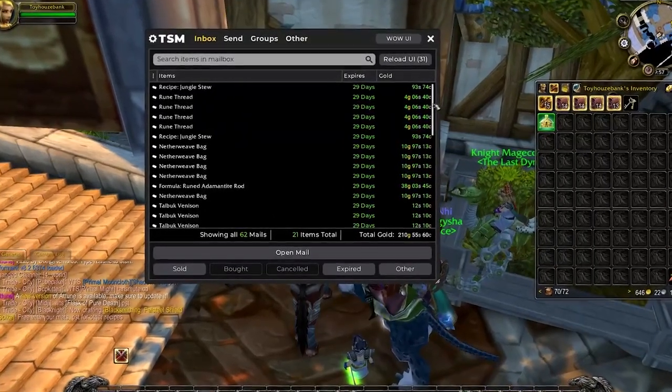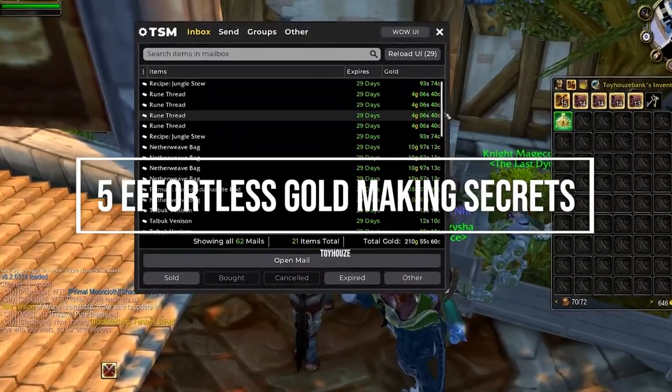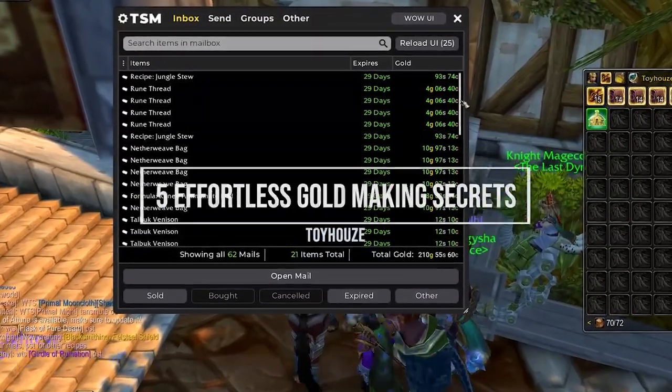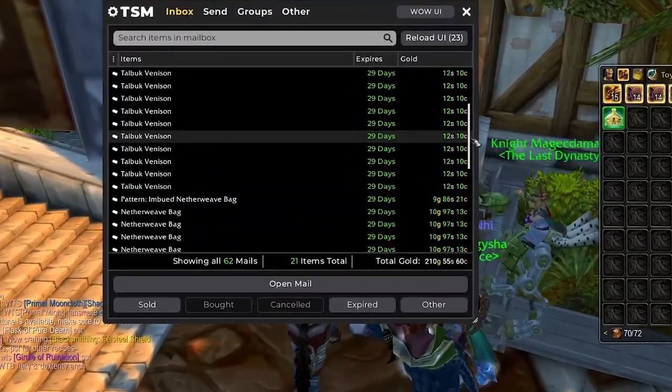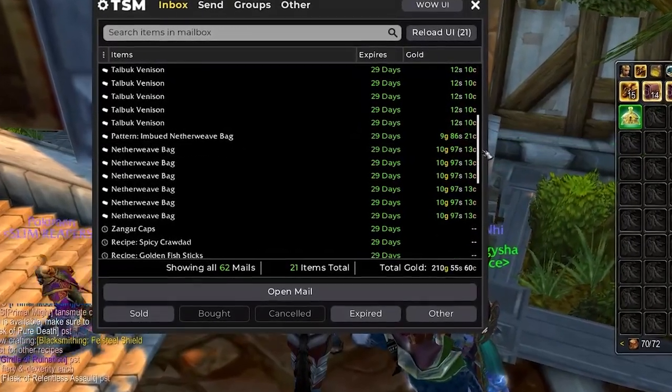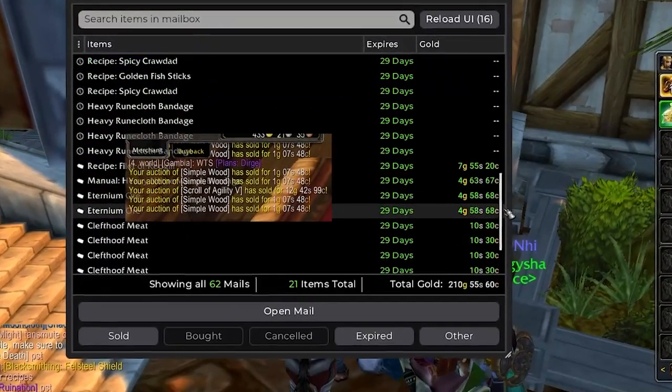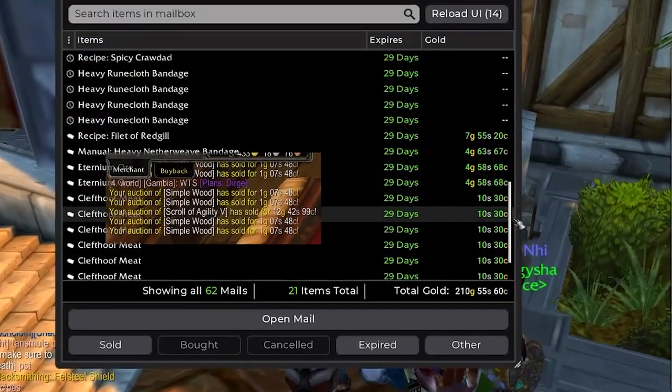Hey guys, what's up? Toy House here with another video. Today I want to talk about five effortless gold-making secrets in TBC Classic. I was just opening my mailbox the last few days and noticed each time I open it, it's like 200 gold. I'm making all this gold and it's really effortless — no grindiness, no pushing for making gold.